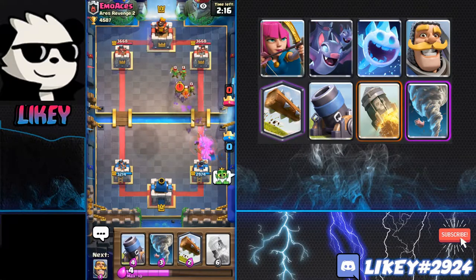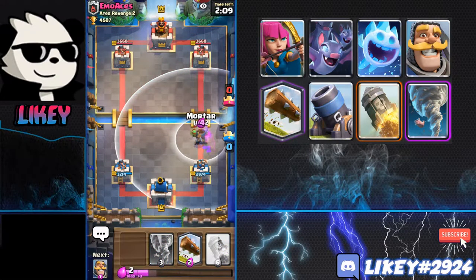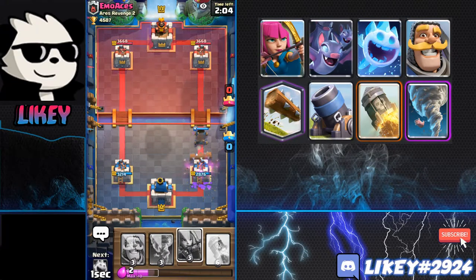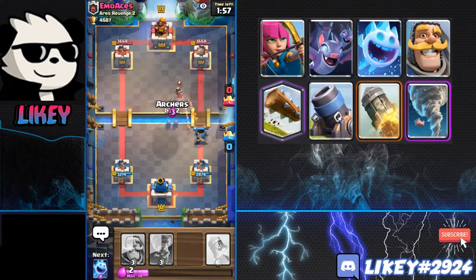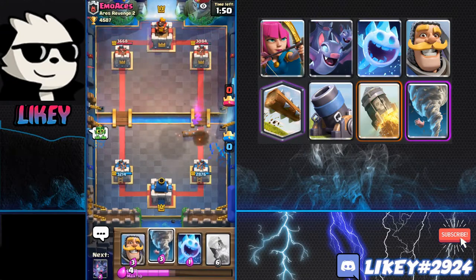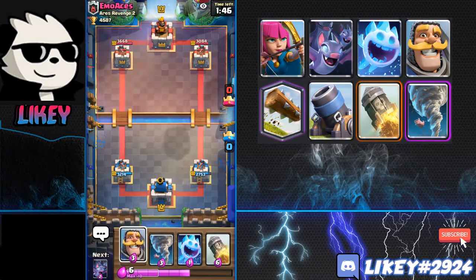He is horribly over-leveled for this area of ladder. He should honestly be where I am with my semi-max right now, to be honest. He even does have a max Barrel, so there's no reason for him to be down here. I really have no idea. But we do still have a hard counter, so it shouldn't be a problem. So I'm just going to take out his Princess with some Archers. And his Log kills my Archers — that means he has a max Log, which is just crazy.